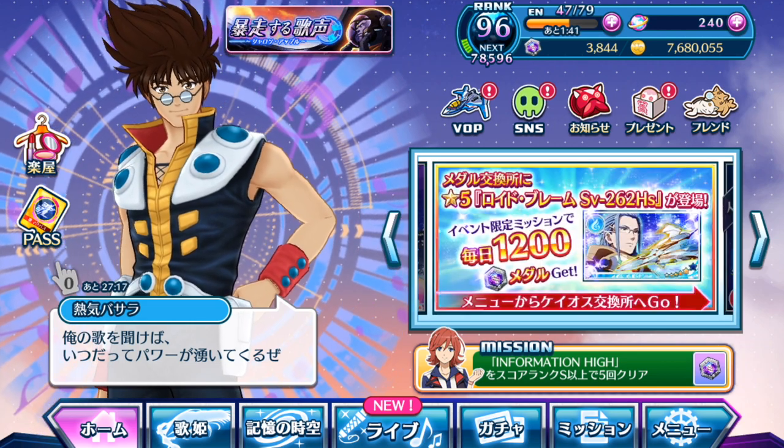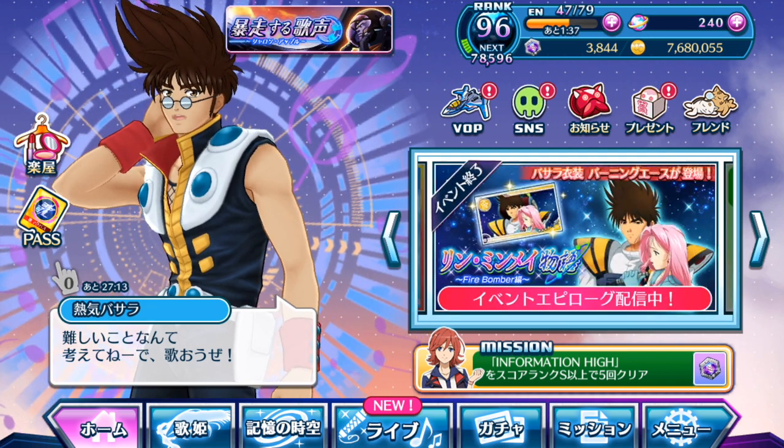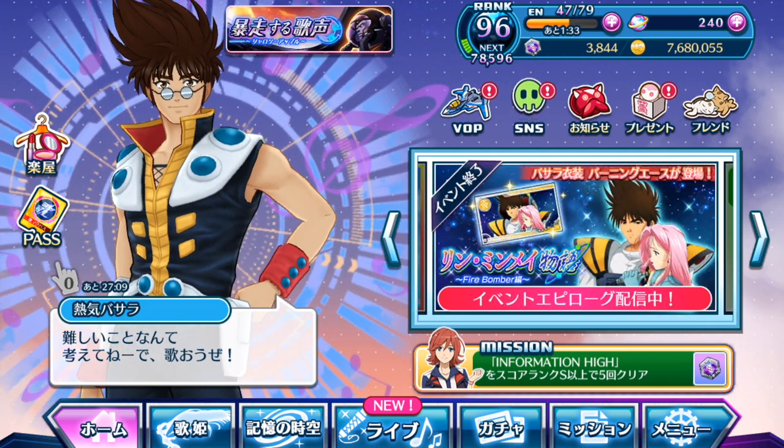Hopefully you find all this information useful. If you don't want to unlock the YF-19, save your stones and try to unlock Messer's Siegfried and Keith's Valkyrie. Thank you so much as always — leave a like if you enjoyed the video, and subscribe if you haven't yet. I'll see you guys in the next Uta Macross Gacha video. Until then, bye!